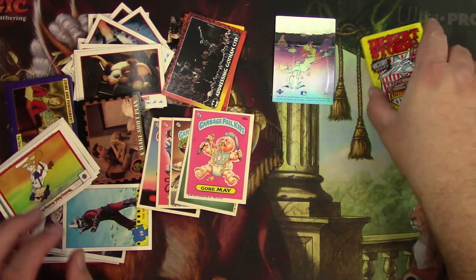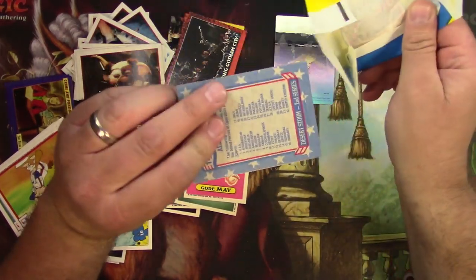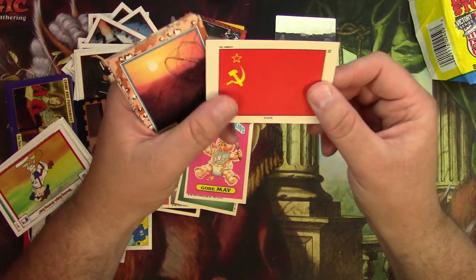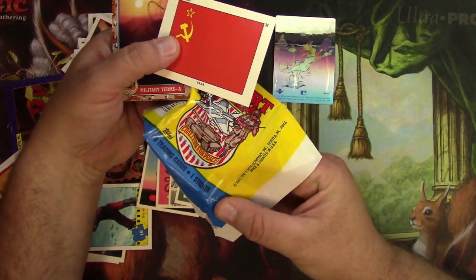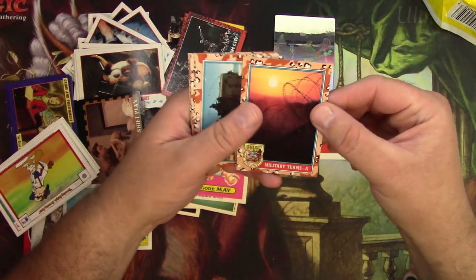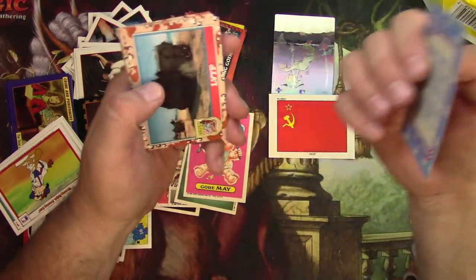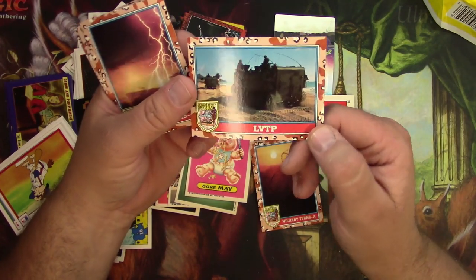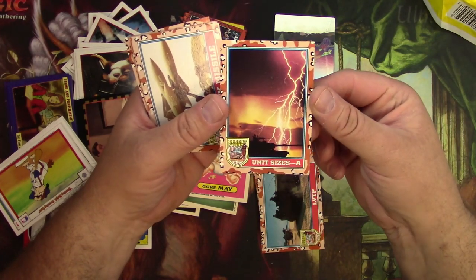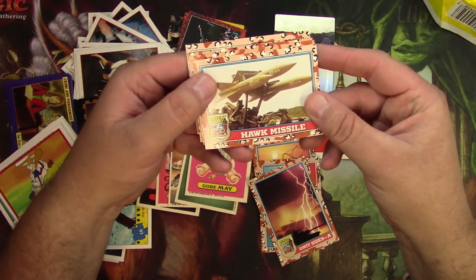Really taking my sweet time with this, apparently. We've got Desert Storm. Oh my gosh — there's a flag of the USSR as a sticker. That's quite a throwback. When were these from? 1991 — right before the fall of the Berlin Wall. There's a Russian flag from the time, that's kind of cool. And a picture of some barbed wire. Military terms — there's an LVTP, landing vehicle tracked personnel, it goes on the beach. Unit sizes. Look at that lightning — that's just exciting to be in the Army, right? I'm sure it's not quite like that. Hawk missiles — they look awesome.